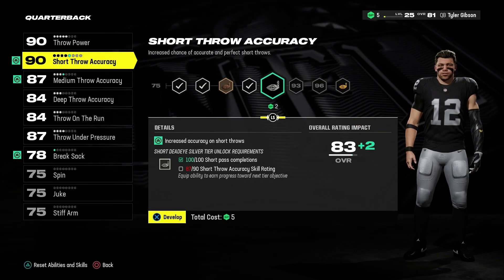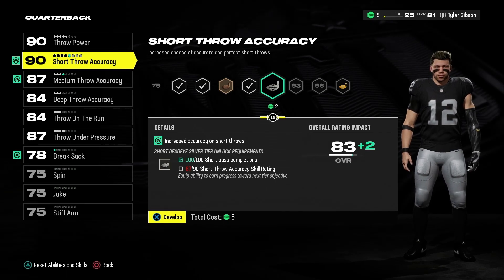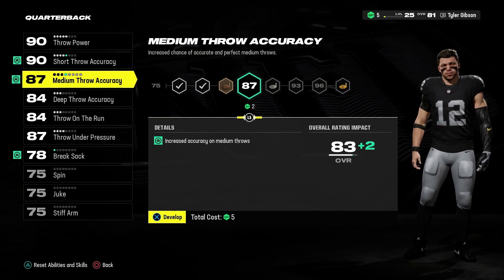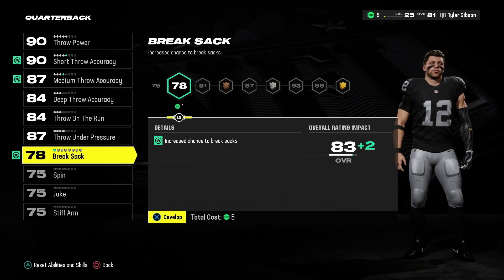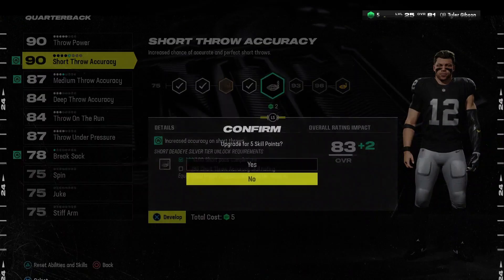Where should we spend those? I'm thinking we put two skill points into short throw accuracy to get it to 90, two into medium to get it to 87, and then one into break sack to bring that up to 78. This feels pretty good, let's do this.